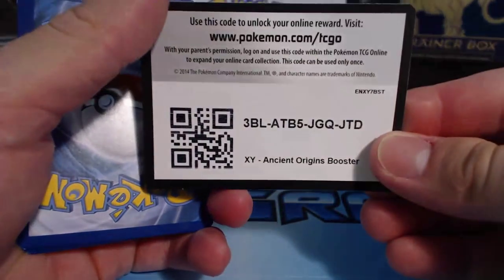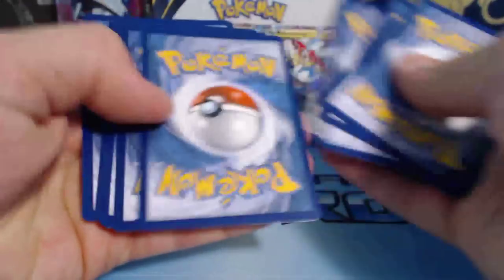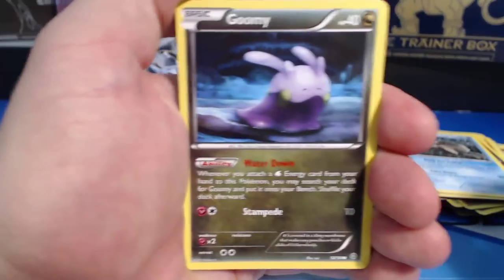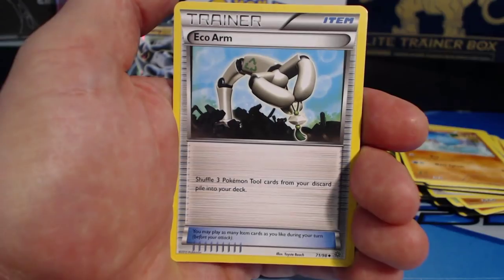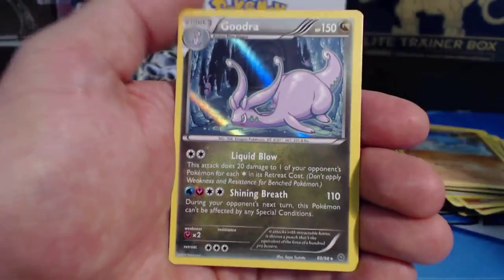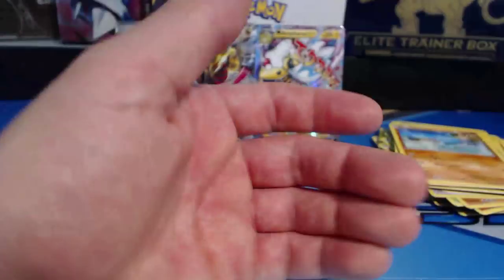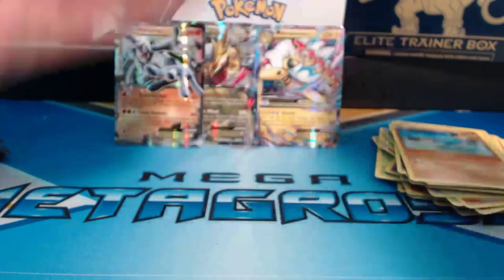You guys still with me? Here you go — thank you very much for watching, get yourself some cool cards out of that. Pack nine: Goomy, Magical Heart, Spinarak, Beldum, Wooper, Level Ball, Ace Arm, Bellossom, Jolteon — Reverse Holographic Rare — and a Goodra Holographic Rare. So it's rare card after rare card, then boom: EX, EX, some holo rares. Loving it.